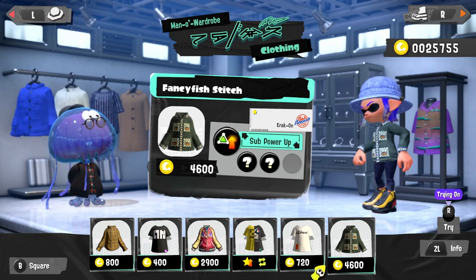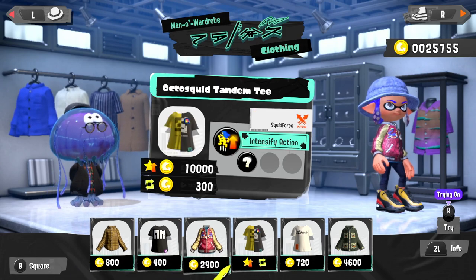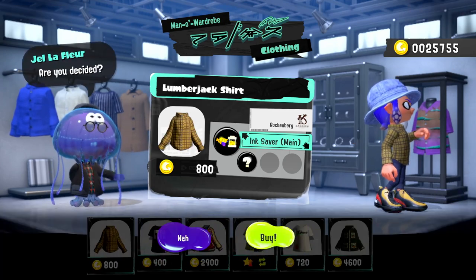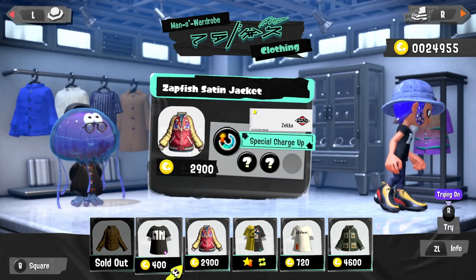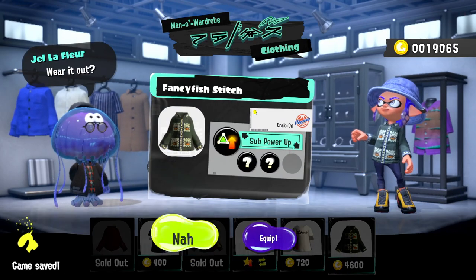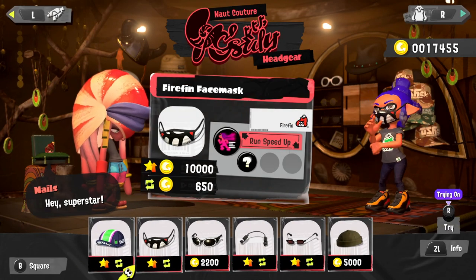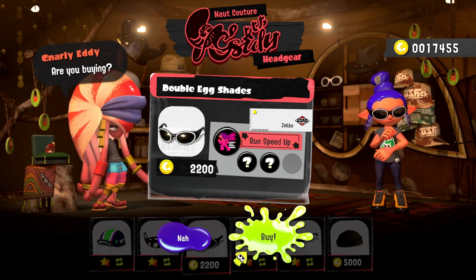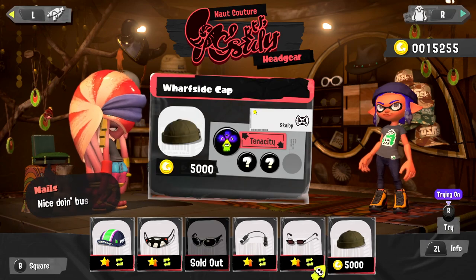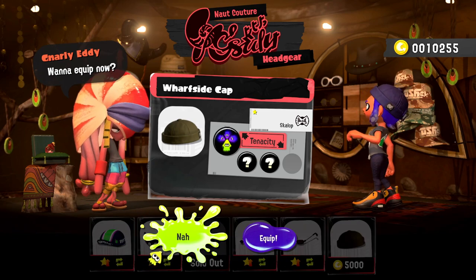I'd like to eventually have one of everything. The Turbo Tabby Reds seem to have a lot of slots — might as well pick those up along with the red high tops. This cool jacket — let me try it on. And the Fancy Fish Stitch is another nice one. Sometimes a basic plaid shirt is good too — there are so many cool options. I'll spend some money — the Zapfish Satin Jacket and the Fancy Fish Stitch.